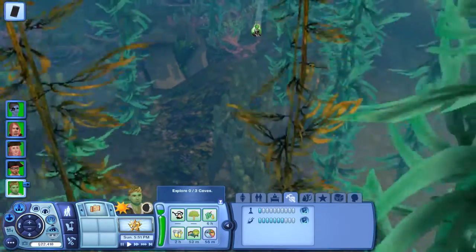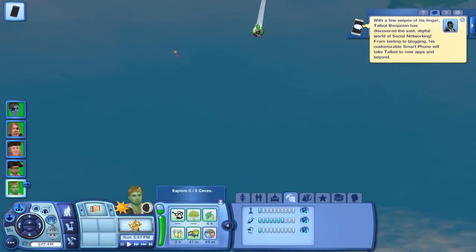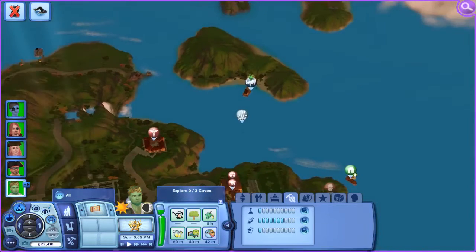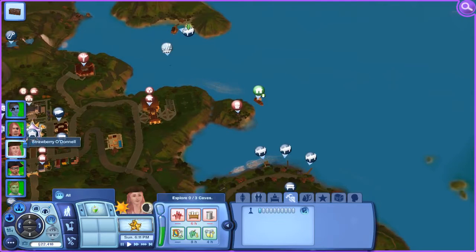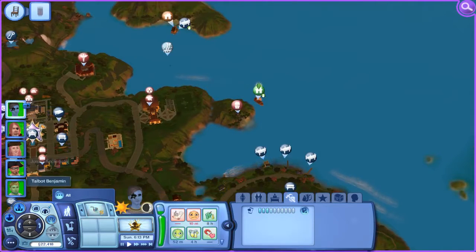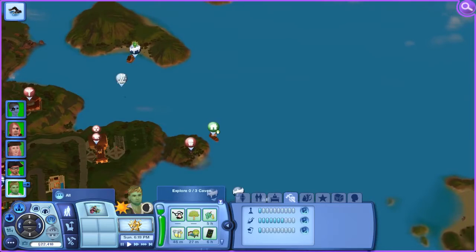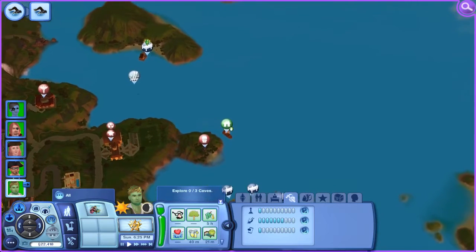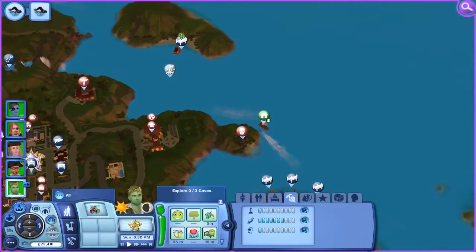It doesn't help that the water looks unclear with advanced rendering turned on. Let's have you snorkel — he's not too far from the diving spot at least. So just go there and snorkel. Discover the social networking skill. Yeah, I guess there isn't really anything else at the moment, so might as well end this part here. Thanks for watching and links to my social networking pages are in the description below. Like, comment, subscribe, favorite — whatever you feel like doing — and I'll see you in the next part guys, bye!